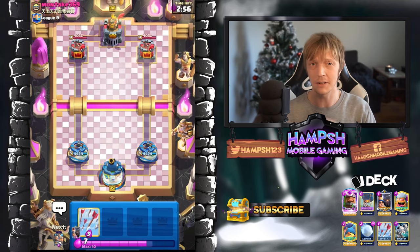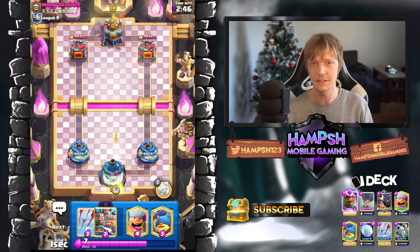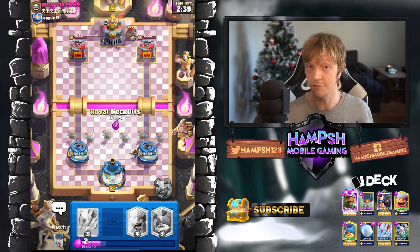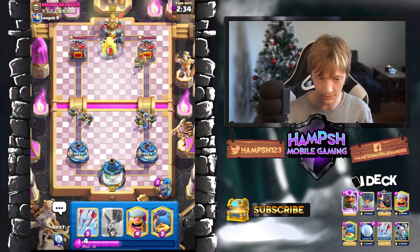We are back with another crazy deck, and today we are playing Evolved Recruits with a Lumberloon combo. I know it sounds a bit crazy but this deck has been wrecking havoc on top ladder and it's a bit off meta. It's a lot of fun — people are not expecting it and it's also very effective right now.